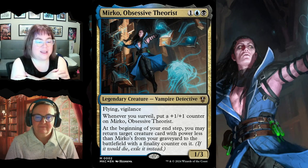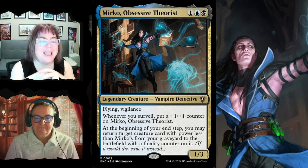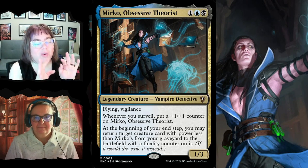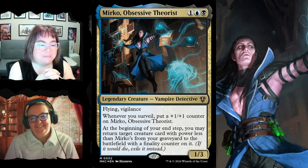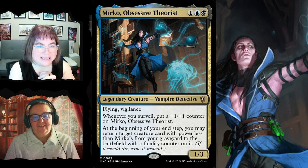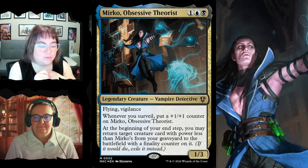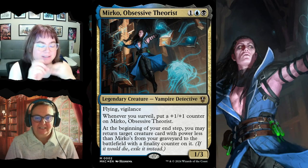At the beginning of your end step, you may return a target creature card with power less than Mirko's from the graveyard to the battlefield with a finality counter. A finality counter means if it dies, it gets exiled instead of going to your graveyard, so you can't just keep bringing it back. But the commander already has built-in graveyard recursion and +1/+1 counters for surveilling — it's a great commander.